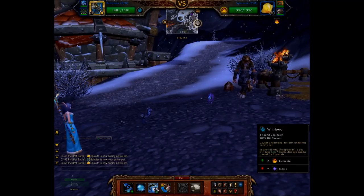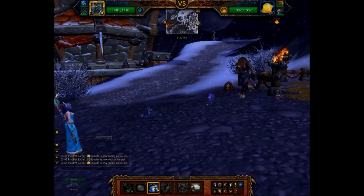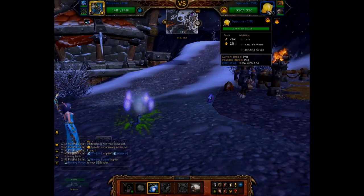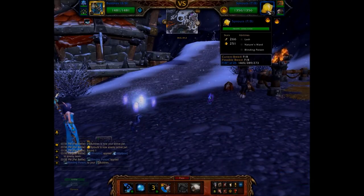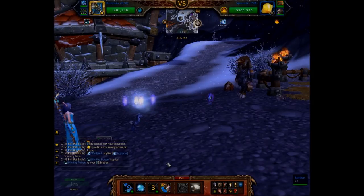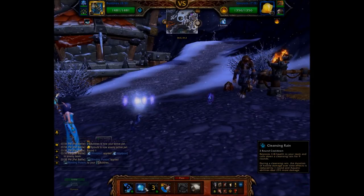So I haven't tested this out with a leveling pet, but we'll see how we go. Starting off with Whirlpool — your mileage may vary since Kura's pets can use any of the six abilities for this particular type, so we'll see how we go.